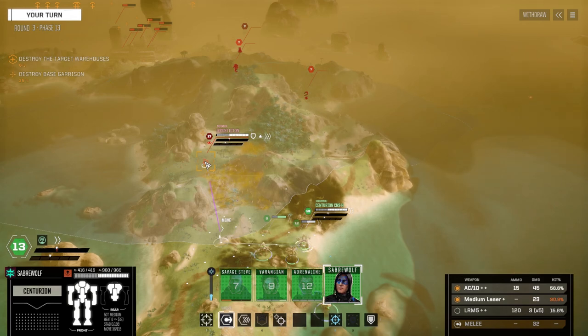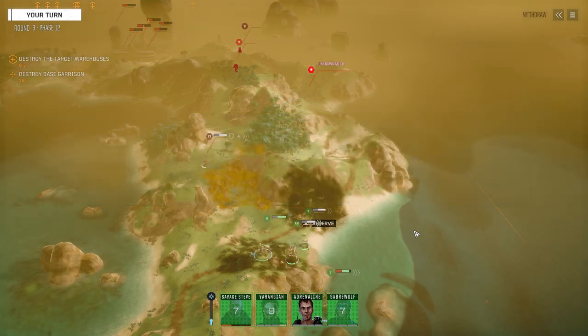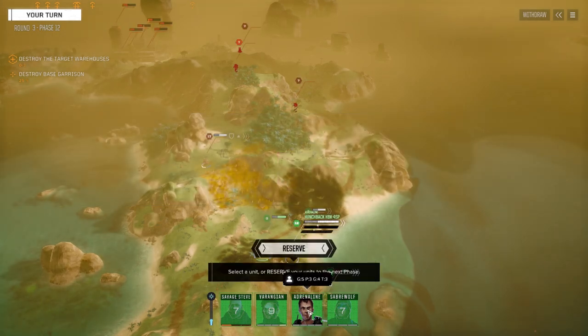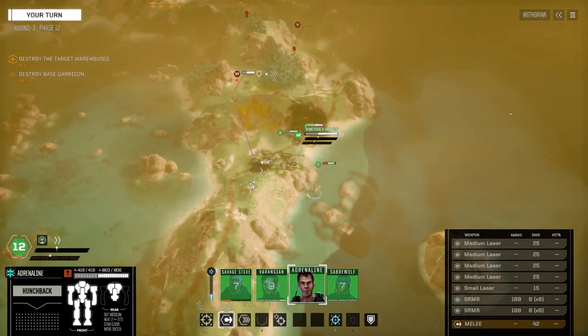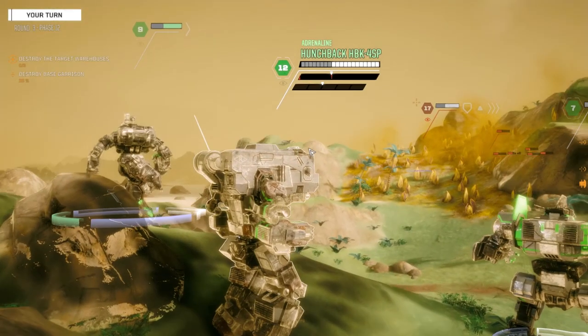56 and 30 chance to hit. Going to reserve again - kind of got to get a handle on how these numbers work. Ready for orders - I'm assuming it just goes to the next person with the next highest initiative. Much better chance to hit from here. Let's move the Hunchback in. Without speeding it up it's really chunky and slow, but otherwise we're fine. Let's fire everything on this guy.